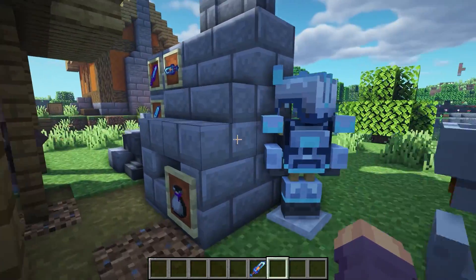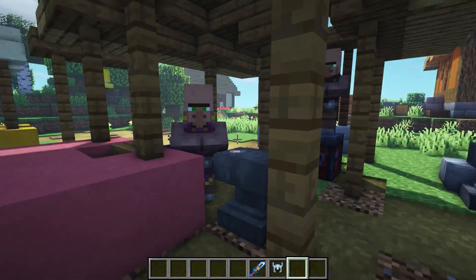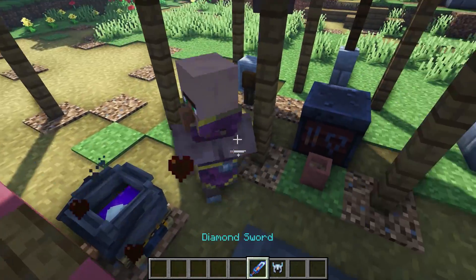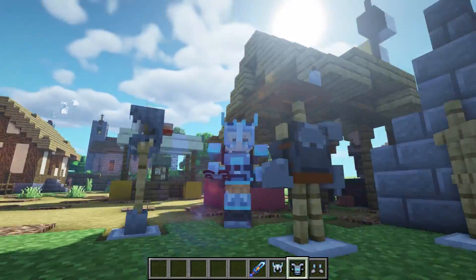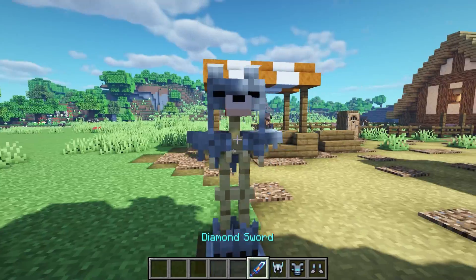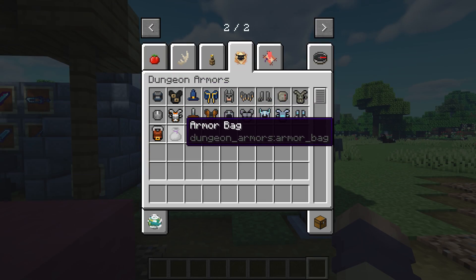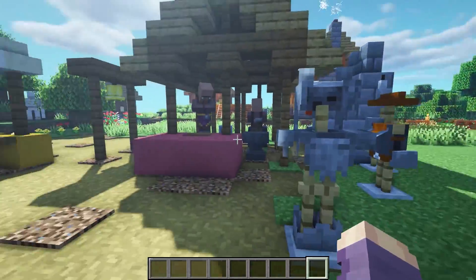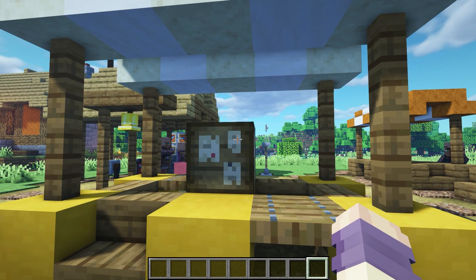The next one is a mod called Dungeon Armors. This is from the Minecraft Dungeons game — they add some of the armors from dungeons. Look how cool it is — there is like the wolf armor and so many others here too. The way you get them is by getting these armor bags from dungeons and it gives you a piece of armor.